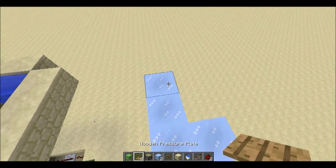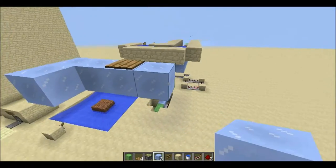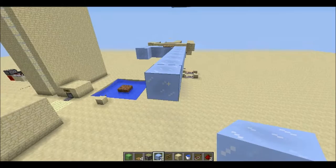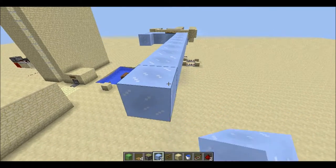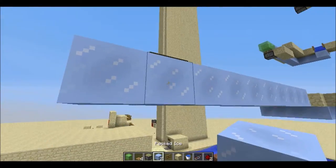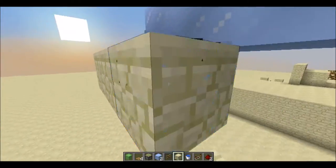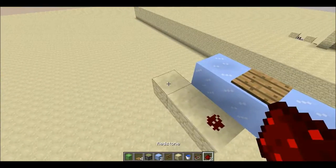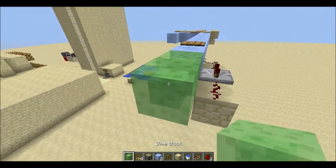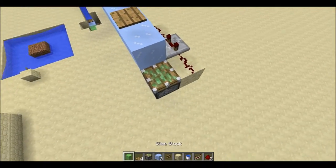First, you want to build an L shape and then put a wooden pressure plate. Then build a long row - one, two, three, four, five, six, seven, eight - and then two more blocks, and put a wooden pressure plate there. It has to be a wooden pressure plate. Then put three blocks here, and then redstone, redstone, and a repeater on three ticks.